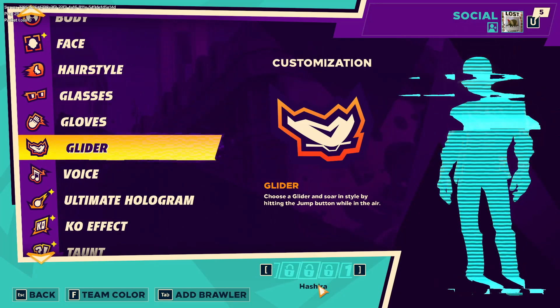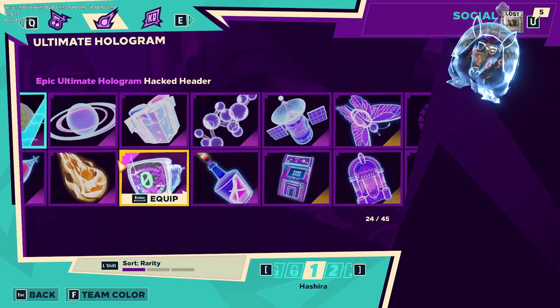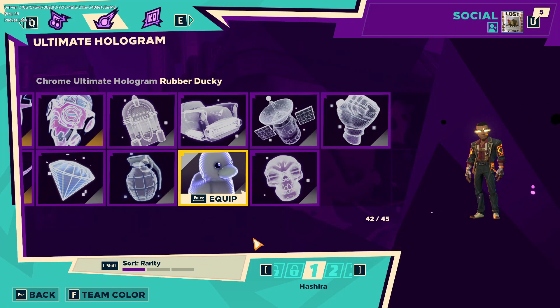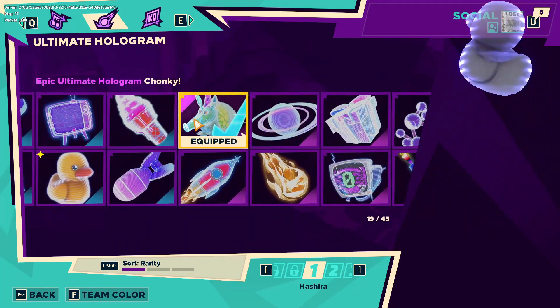Speaking of characters, you have some more slots — 500 Holobucks each. I thought there were a lot more but it's only three — that's okay. The rubber ducky — does it make any cool sounds? Okay, that's cool I guess. I'm still gonna rock the Chonky, never gonna get rid of that.